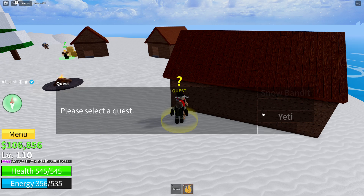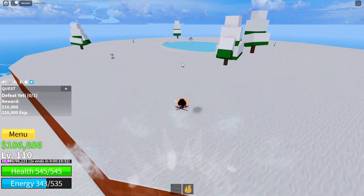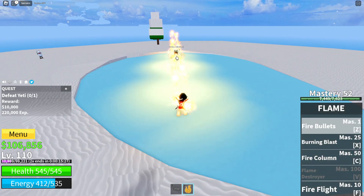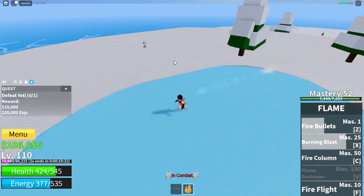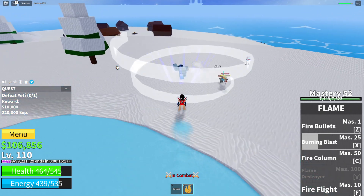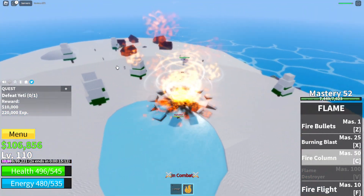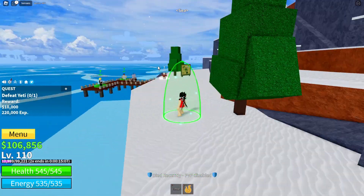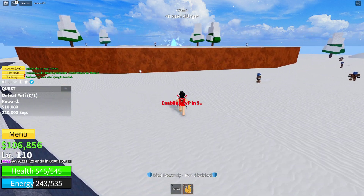Wait, I need to fight a yeti — all right, fight a yeti, okay let's go. How am I missing? Oh my god! This guy is fighting the yeti as well. Don't die, don't die, don't die. Wait, this guy just eliminated me. This guy is insane.